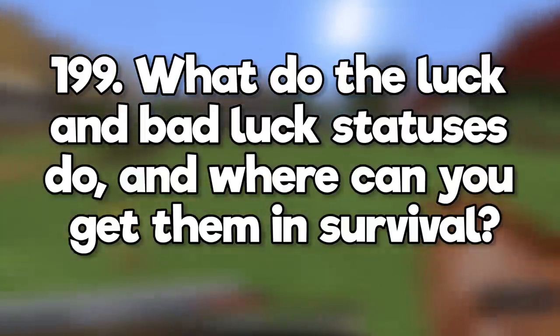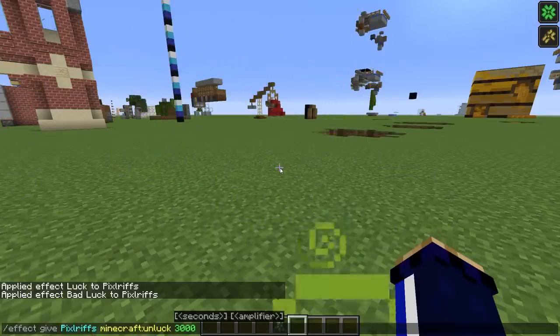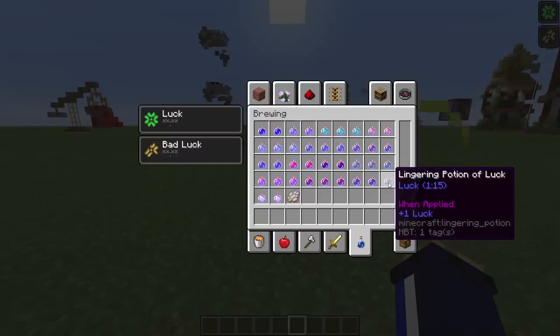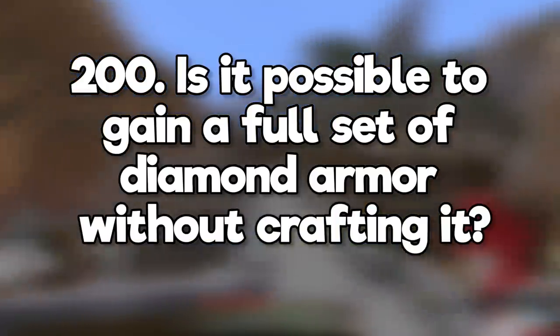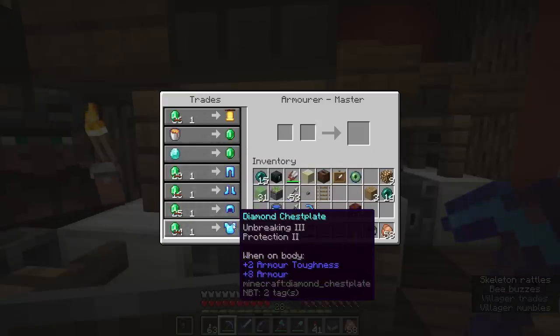What do the luck and bad luck statuses do, and where can you get them in survival? Luck and bad luck affect loot tables for chests that appear in generated structures, but you can't get them in survival — they're only obtainable via commands. There are luck arrows and luck potions in the creative inventory though. Is it possible to obtain a full set of diamond armor without crafting it? Yes, master level armorer villagers will straight up trade you diamond armor.